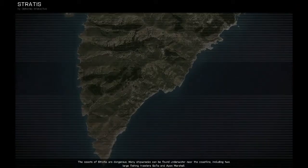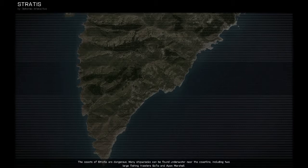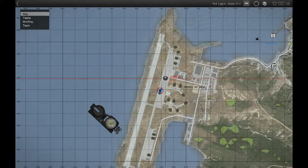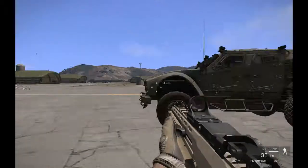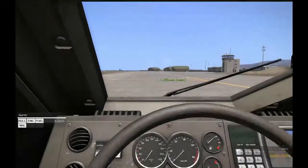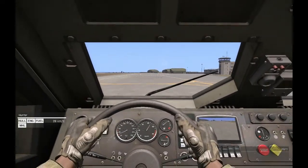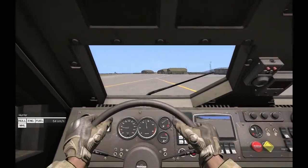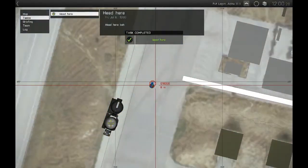Now I'm about to show you how it works. On the map you can see there's the task marker. It's about 12 meters away. Let's take a truck. Once I enter that zone you'll see the task is going to be complete, so let's drive there. And as you can see, the task is completed because we went into that zone. It's that simple.